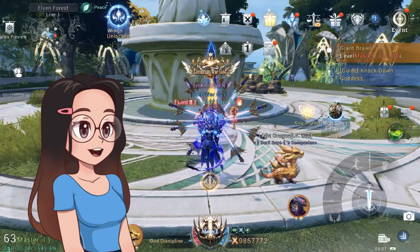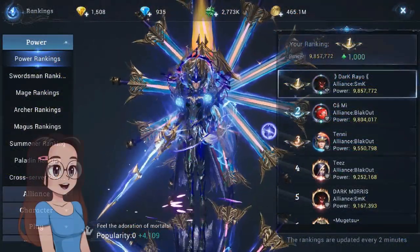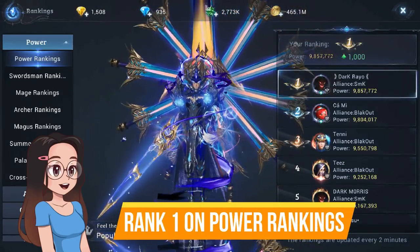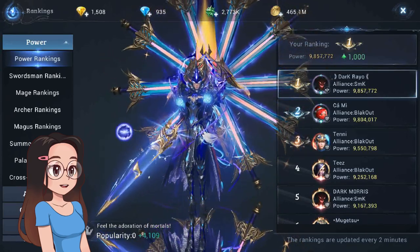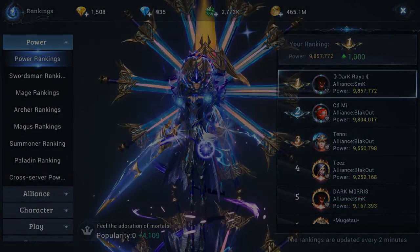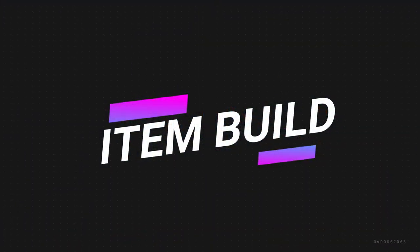Going back to Ryo's character — this character is currently the top one ranked in power rankings on server 63. This character is a Discipline Knight class, so first let's take a look at his item build.